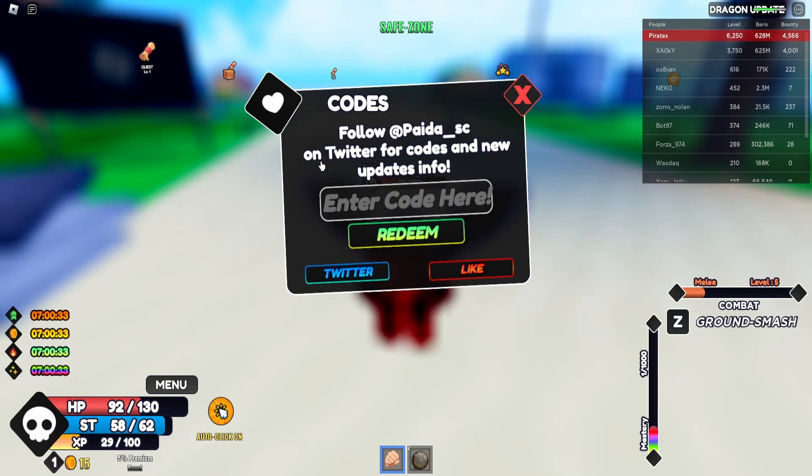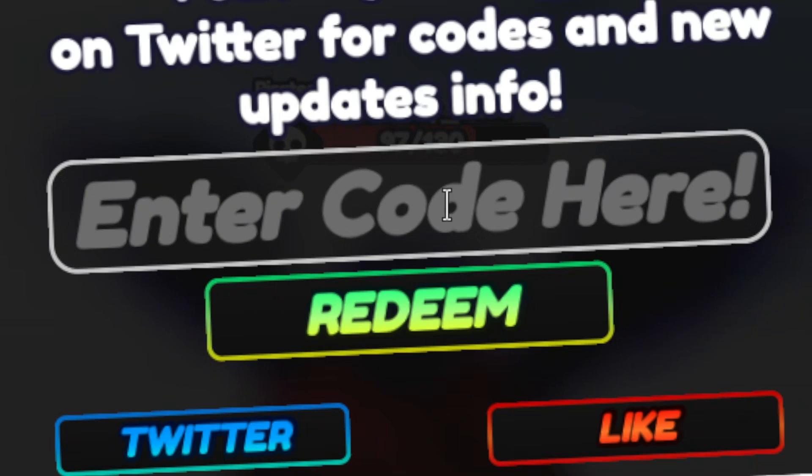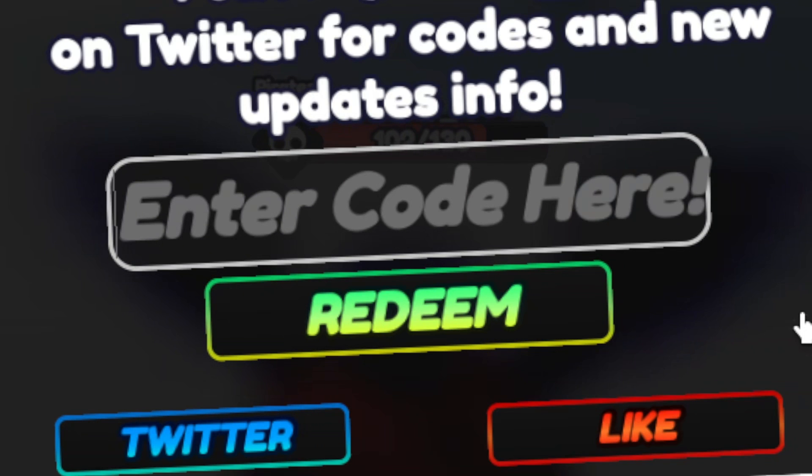The first thing you want to click is the little thumbs up — this is the codes button when you hover over it. I'll go ahead and zoom in so you can read these codes a lot easier. Go ahead and click on 'Enter Code' here.